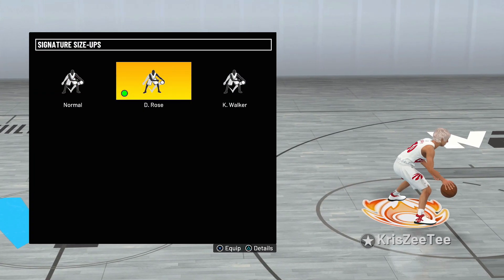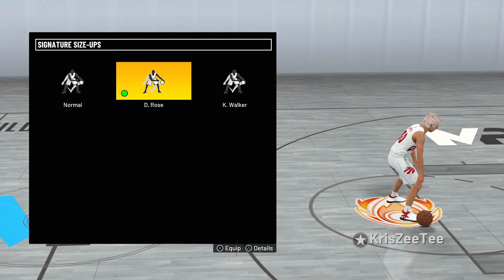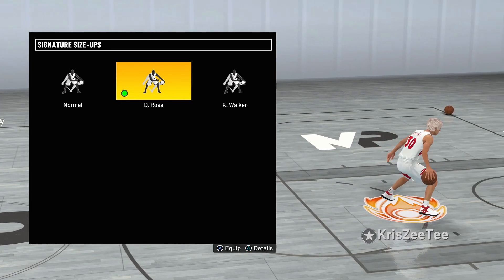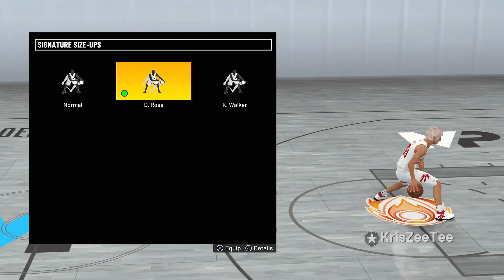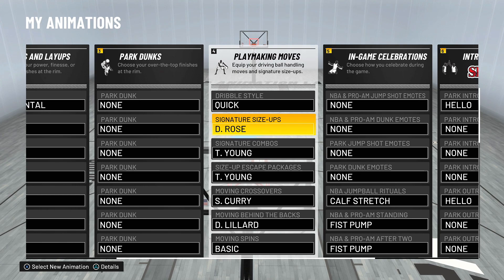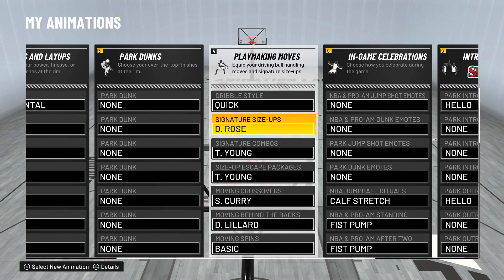So I decided to try out Derrick Rose. And if you can tell, a lot of the other comp guards like Fanta Season and Lai — if you guys know who Lai is, I'm sure a lot of you do — they use Derrick Rose size up. So I'm like, you know what, I'm going to try it out. As you saw by the clips in the beginning of the video, Derrick Rose signature size up is legit.